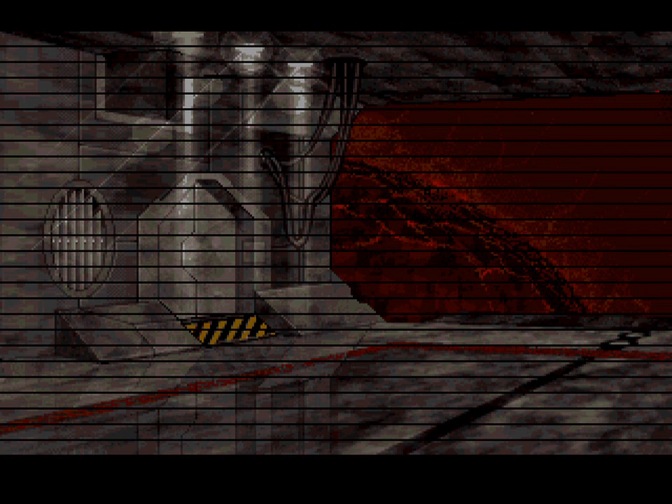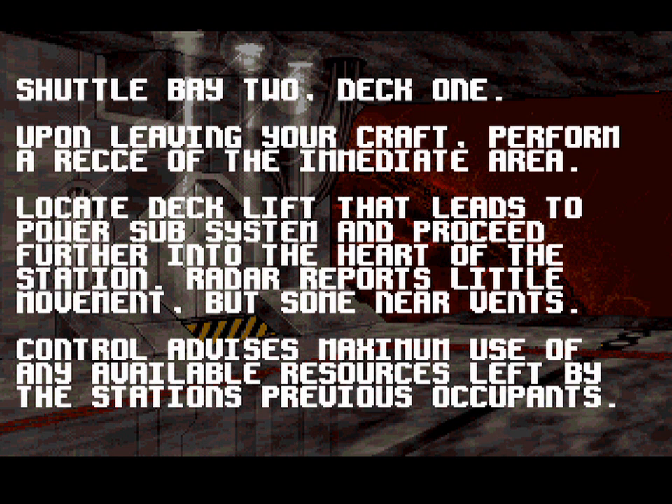Shuttle Bay 2, Deck 1. Upon leaving your craft, perform a reса of the immediate area. Reese — I never heard that word. Is it a Kyle Reese? Locate deck lift that leads to the power subsystem and proceed further into the heart of the station. Radar reports little movement but some new events. I didn't have enough time to read all that. I was trying to be dramatic, damn it.